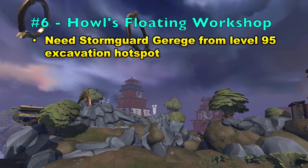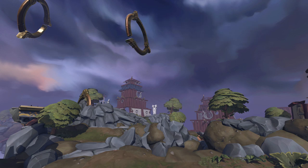Now for the last mystery — Howl's Floating Workshop. This requires level 95 Archaeology and cannot be boosted, so make sure you have that. During this mystery you'll also obtain the Wingsuit V3. You will also need a Stormguard Guruji, which you can obtain at the level 95 excavation hotspot. Add it to your tool belt — that is the only item you'll need before starting.